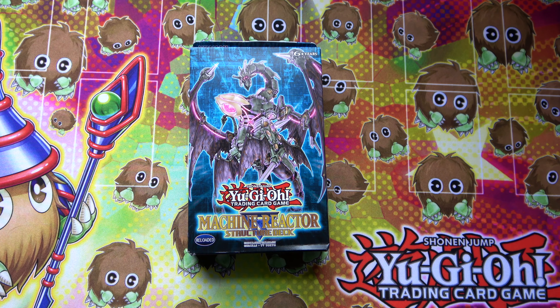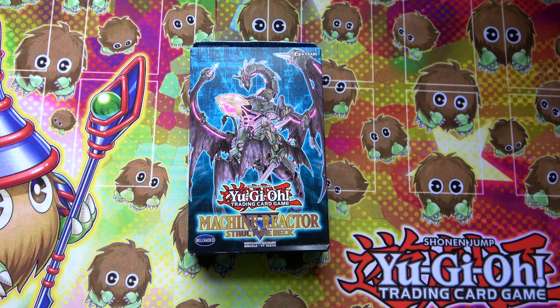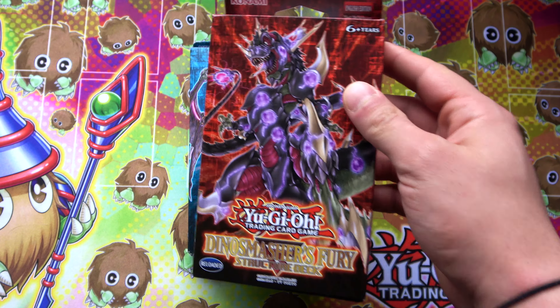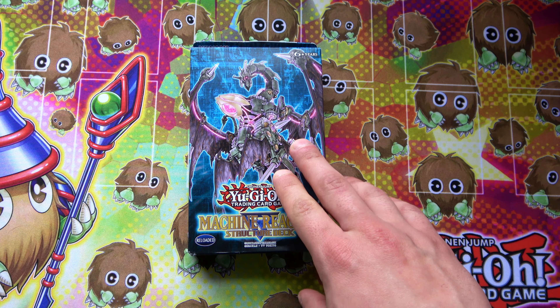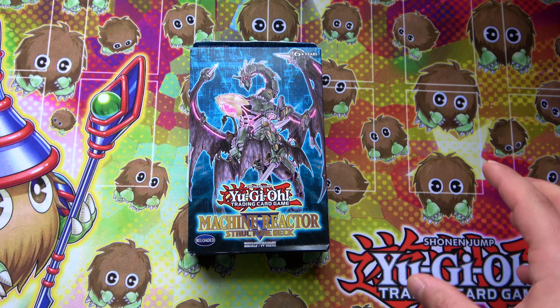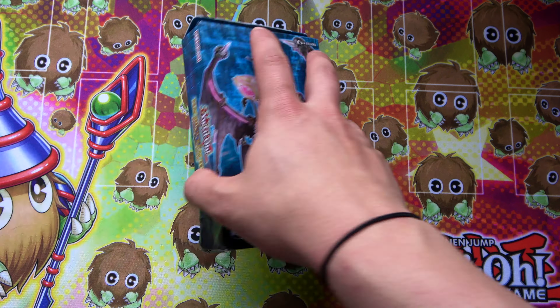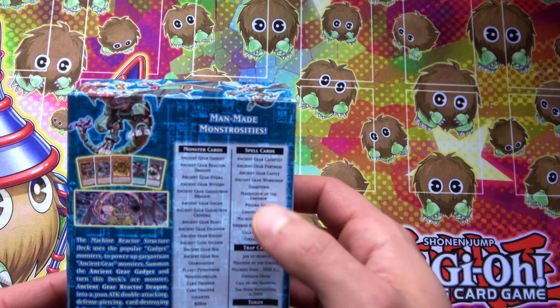What is up guys, Millennium Legends back at it again. Today we have Machine Reactor, the structure deck - we're gonna go ahead and crack this open. Kind of foreshadowed this on the last opening where we opened up Dino Smashers Fury, so if you guys haven't checked that out go ahead and do that. I'll have a link for Machine Reactor in the description below, also with the Magical Caribou Playmat. Super fun structure deck - let's go ahead and look at the back of this one.